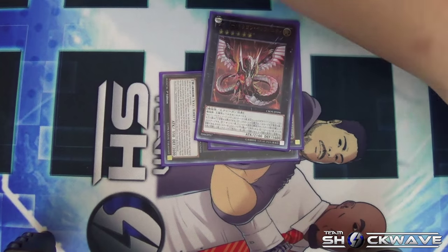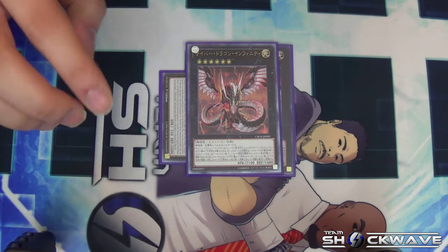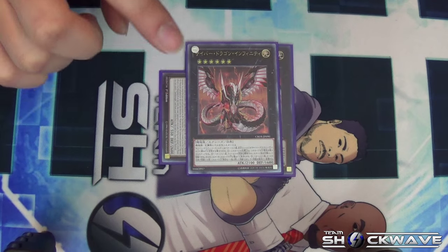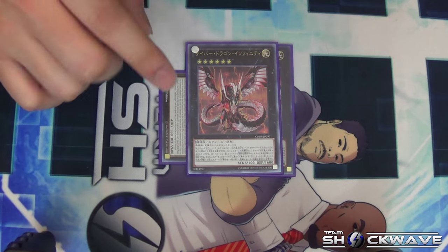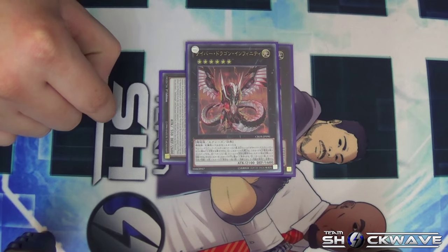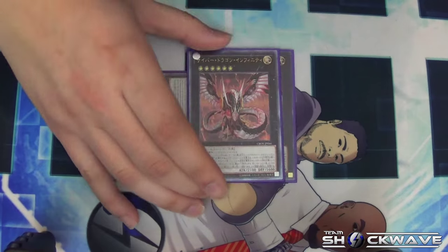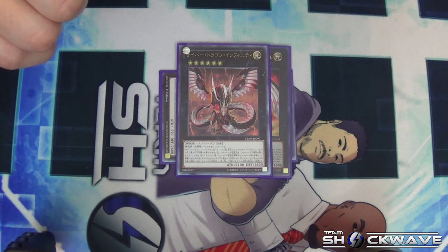Detach those three materials, but in this combo compared to the other two shown before, this allows you to have your monster at 2500 attack instead of the regular 2700 to start. Hopefully your opponent left an attack position monster so you can take it over and add more materials to gain more attack and more ways to stop your opponent's key plays.